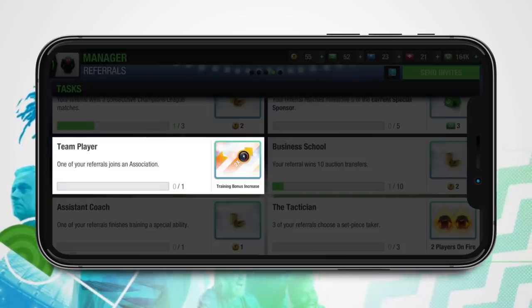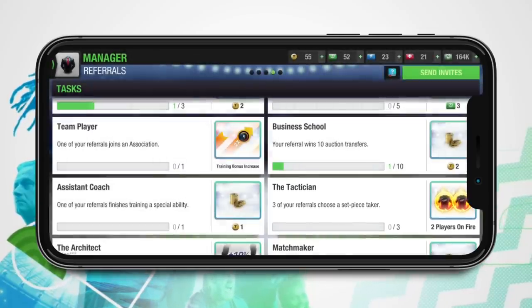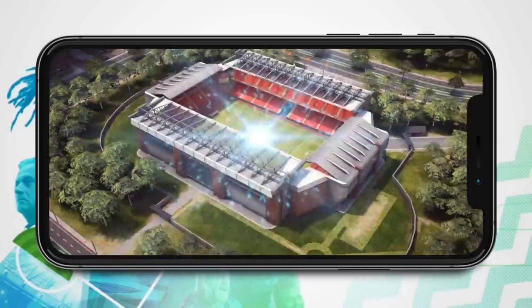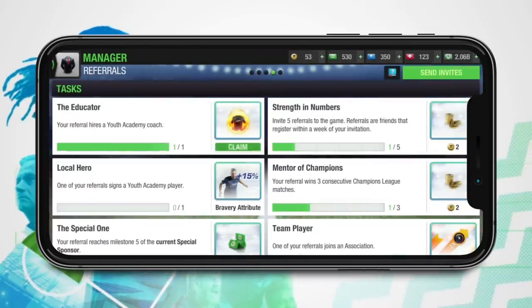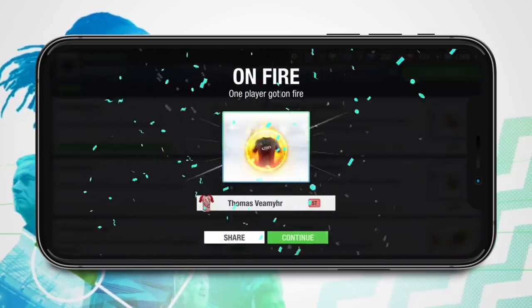Some tasks require only one and some a couple of your referrals to complete a certain milestone. As the managers you referred develop their club and hit milestones, your referral tasks will get completed and you'll unlock amazing rewards. Every task gives you something valuable, from an exclusive jersey and players to tokens, premium special sponsor, and more.